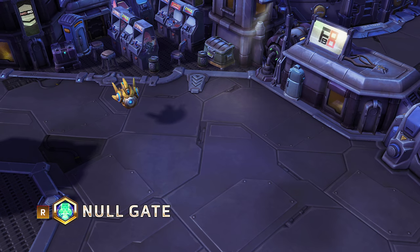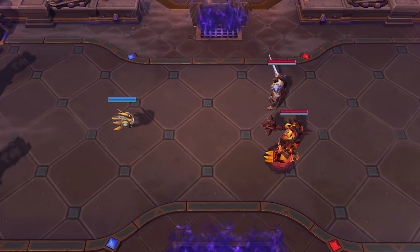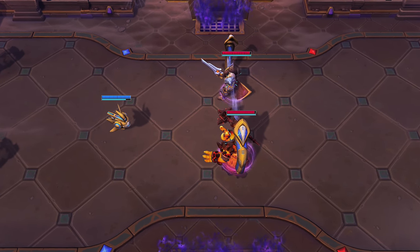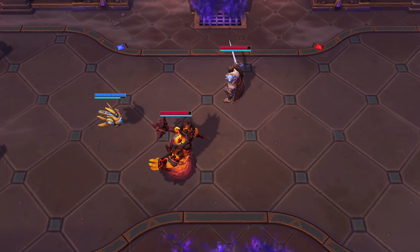Null Gate, his second heroic, focuses more on battlefield manipulation than offensive power. Probius creates a temporary wall of energy at a target location that damages and dramatically slows enemies who remain in contact with it.